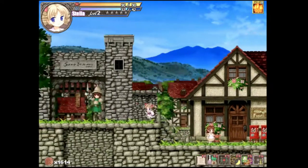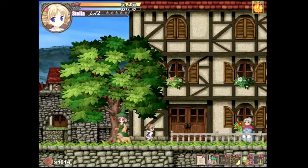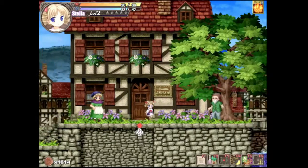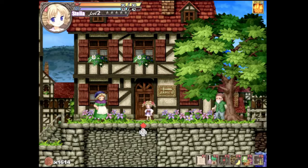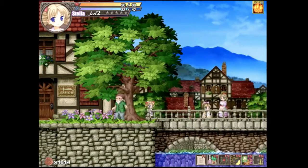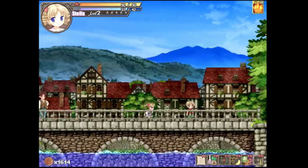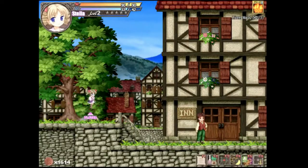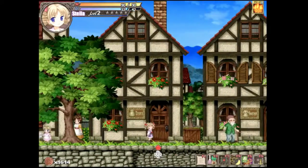That's the gate that leads outside, so not that one. I don't want food. This is just a big house. I think when I come here with Ark, I'll go ahead and talk to everybody. Some side trip. The armor shop better be open. The inn can't possibly be closed. I don't want items.